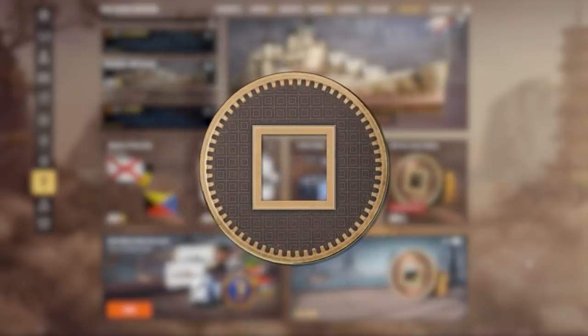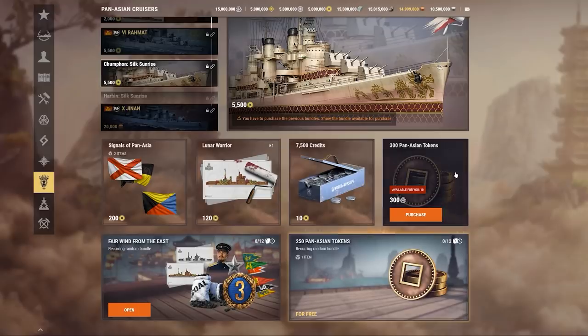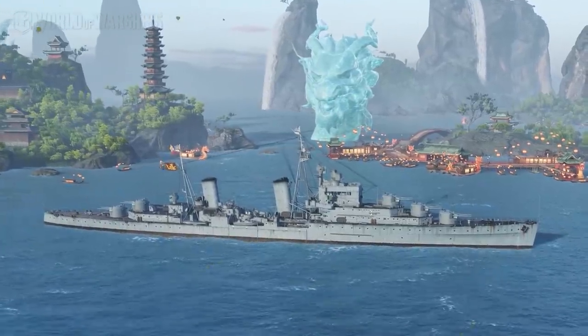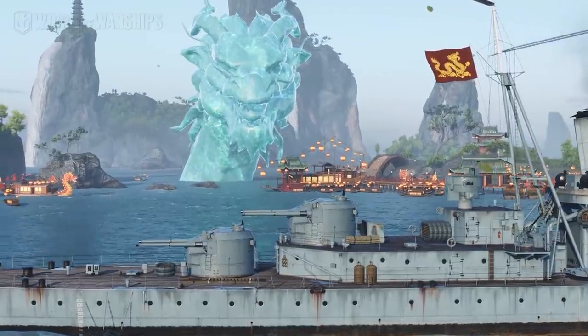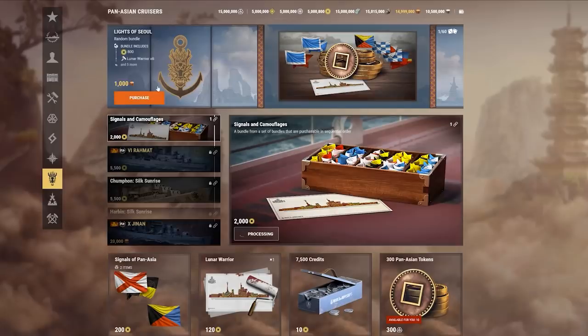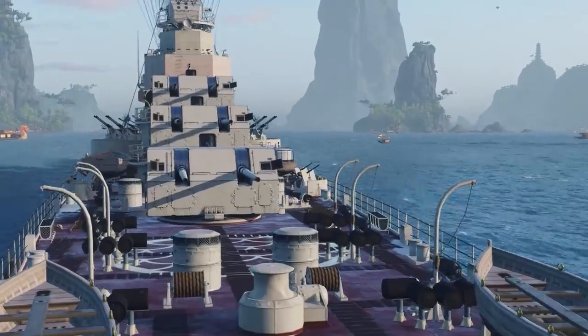Pan-Asian tokens can be obtained by completing combat missions, from Free Armory bundles, and in exchange for Community tokens. After completing the combat missions, you'll have enough tokens to get Cruiser Ramat and a permanent camouflage for Champong. You can get even more tokens from random bundles available in exchange for Doubloons. These bundles also drop Tier 9 cruiser Sejong.